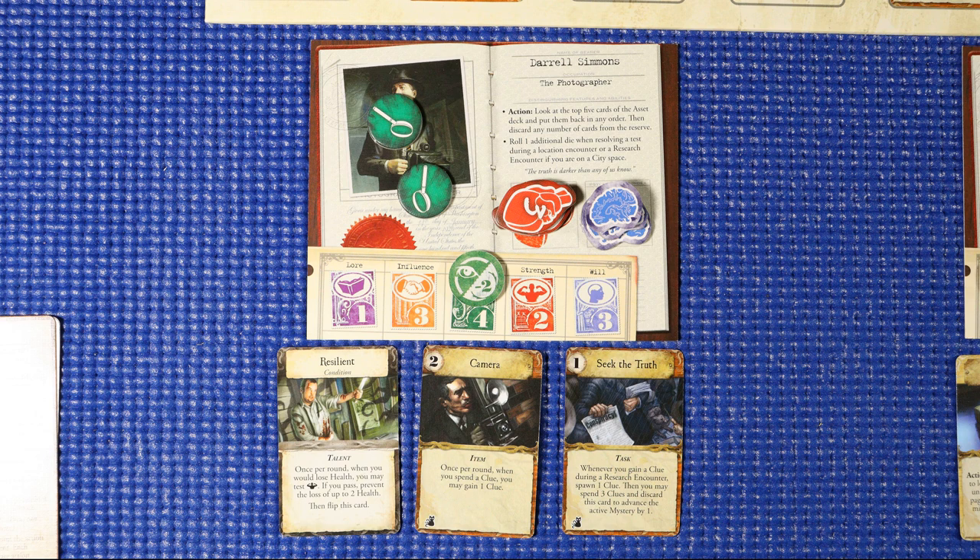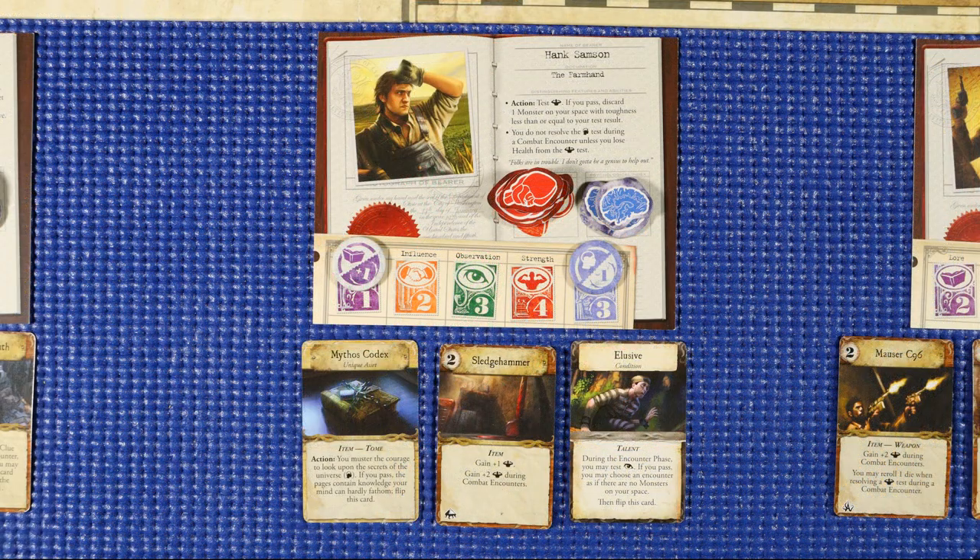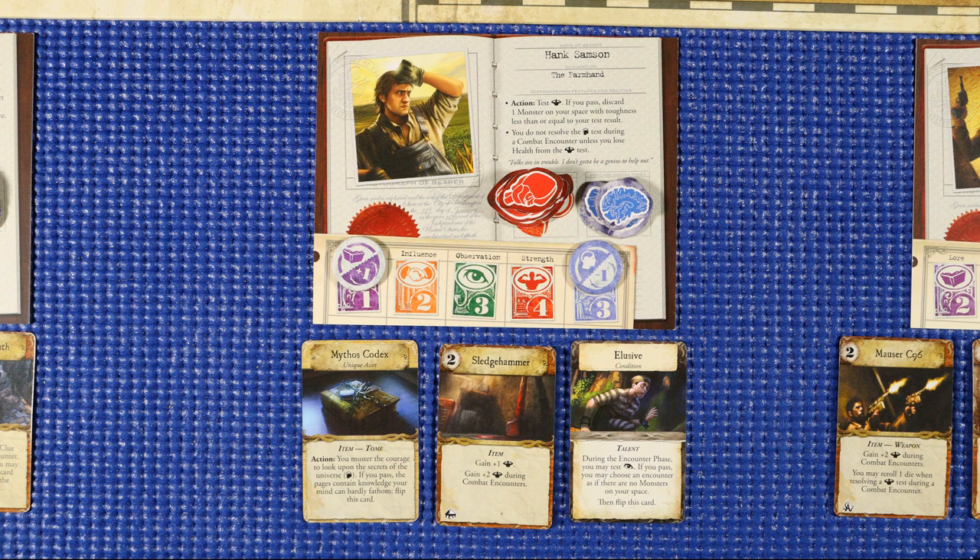Our heroes are relatively healthy, which is a good thing. We have Daryl Simmons with two clue tokens. He has six out of his seven health, all five of his sanity. He does have two impairments to his observation, so that reduces that down to four. Hank Sampson is at eight of eight health and four of four sanity. He has a plus one to lower, but an impairment to his will, so his will's at two.